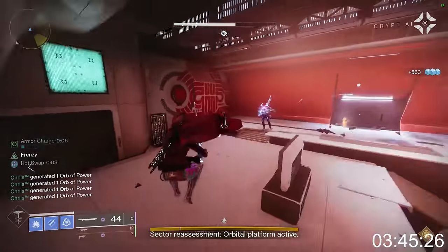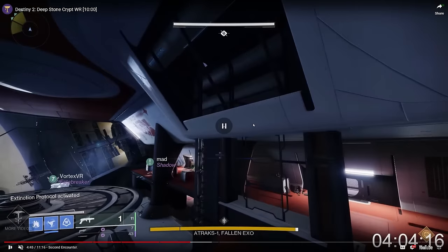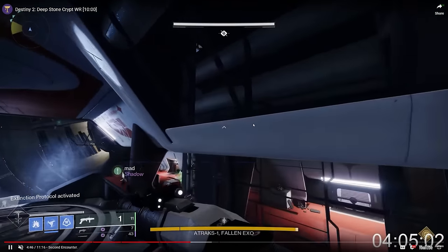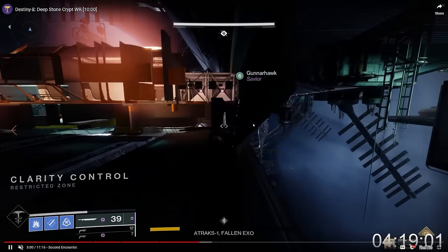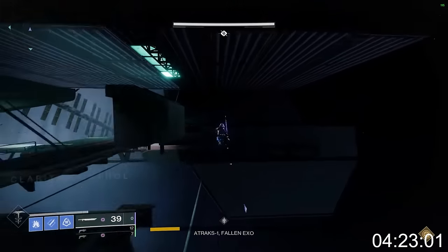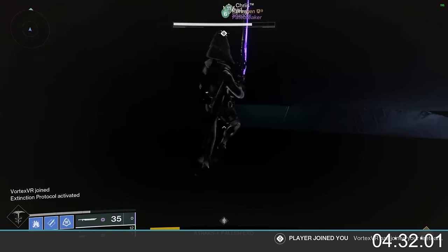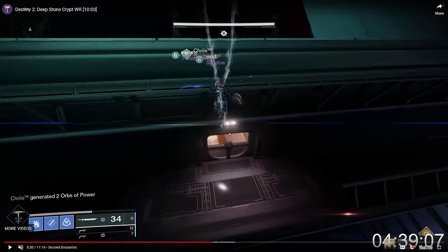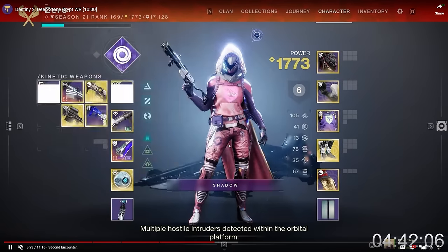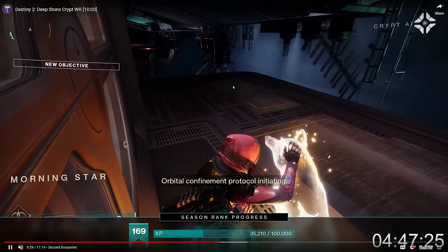Instead, Zero slides out and makes it through a gap, shatter-lining up a wall and entering a different load zone called Morning Star — the spacewalk jumping puzzle load zone. He is hitting a checkpoint called Airlock. For whatever reason, you cannot pull people to the third encounter of this raid unless someone is sitting here at the airlock checkpoint. Zero is hitting the airlock checkpoint so that when second encounter ends, Gunnerhawk can pull the third encounter right at that moment.